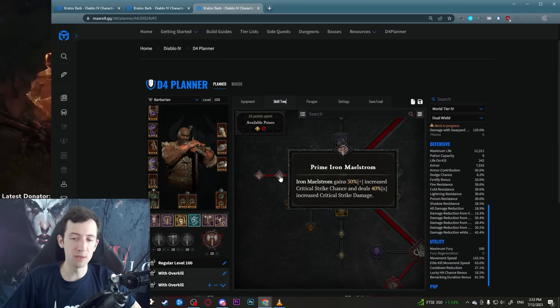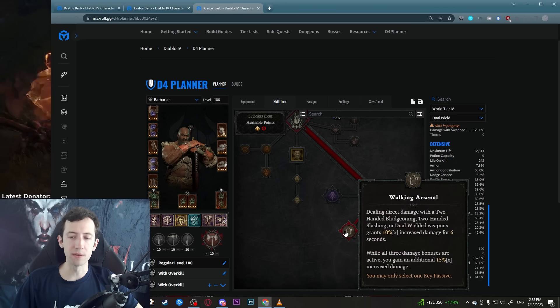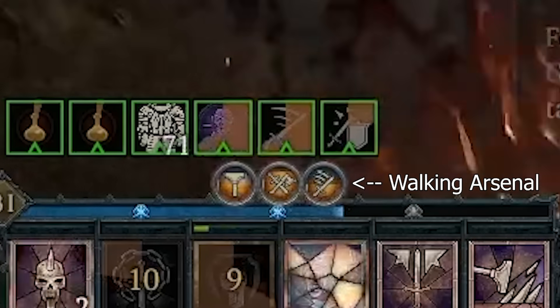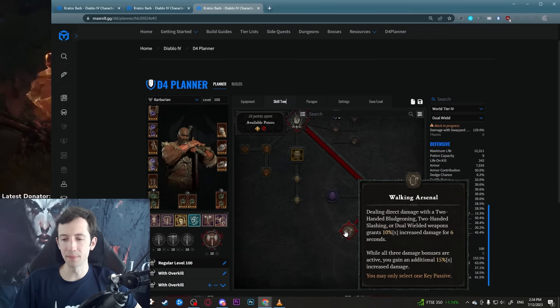Generally you want to try to hit the main targets like the elites with your first and second sweep, and then the third one will just clean up everything around it automatically. They recently buffed Iron Maelstrom — it's only a 45-second base cooldown now and it also gains 30% crit and 40% extra crit damage multiplicatively, giving it really high damage output. Combined with the weapon swap cooldown reduction and Walking Arsenal's 10% extra damage per weapon type used, you get 30% extra damage plus another 15% when all weapon types are active.